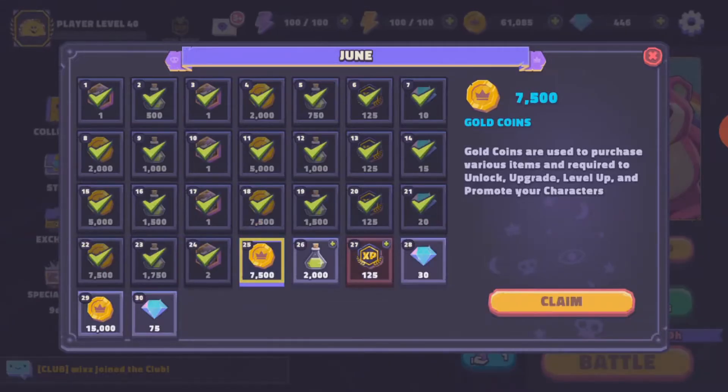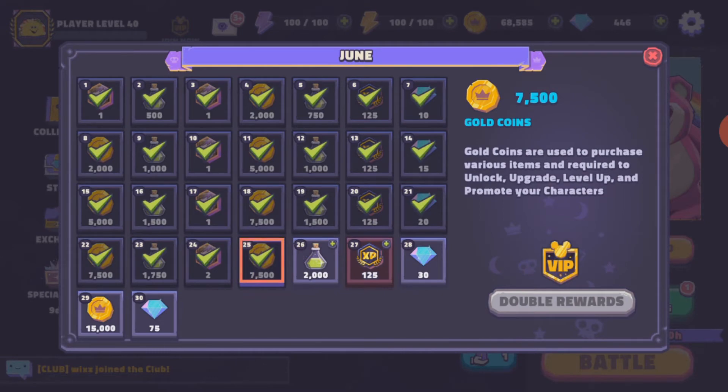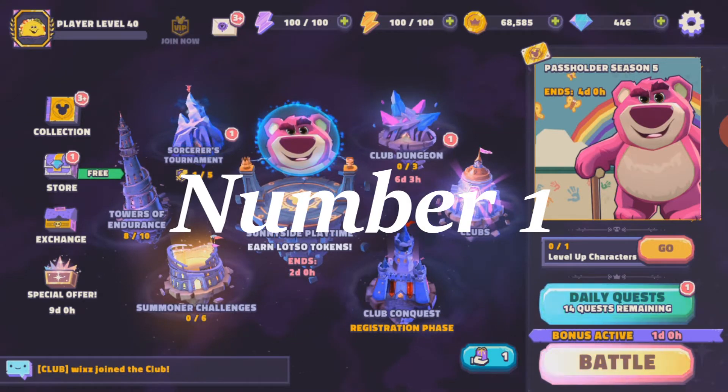First thing first that you want to do in getting ahead on this game is by completing the daily quest. You can see here this opens up daily prizes that we get from this game. You may want to get it because you get coins. And here are the daily quests underneath the — I'm not too sure what the character's name is.